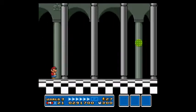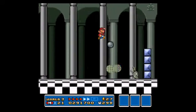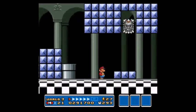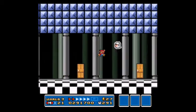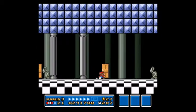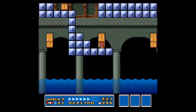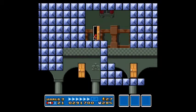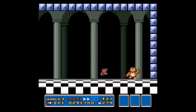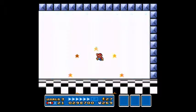Castle number one of world three. Let's try and clear this as quickly as possible. Oh, this one — six doors. One, two, three, four, five — and it's the sixth door right here. There we go, skips the rest of the level out. Bam! Bam! Easy. Piece of cake.